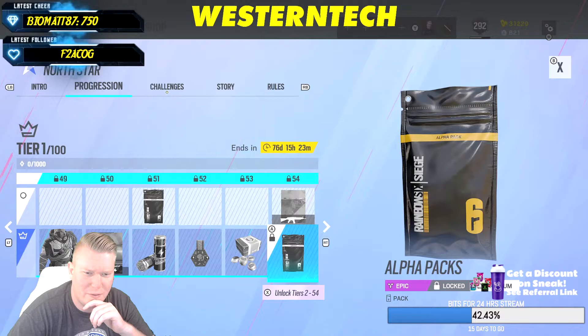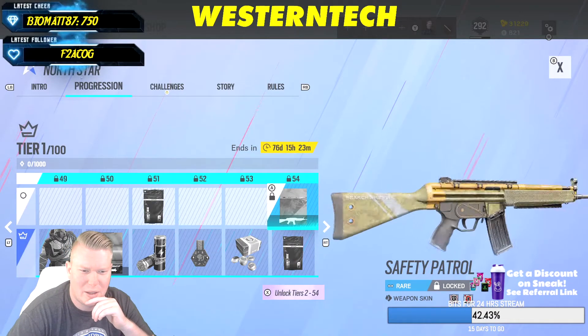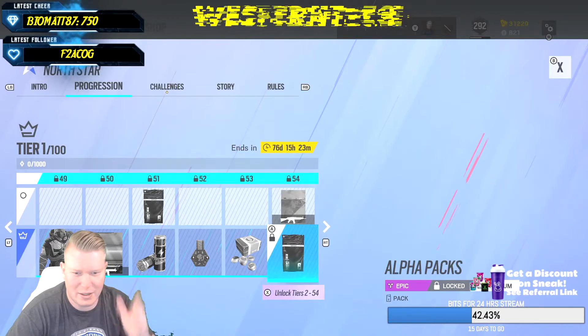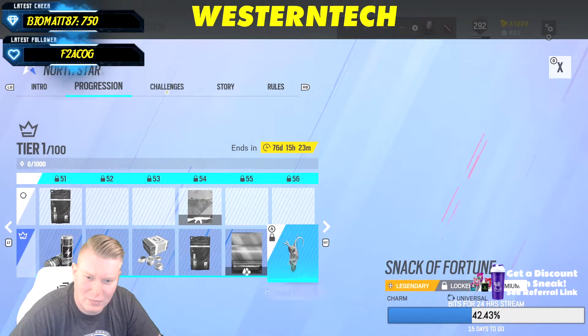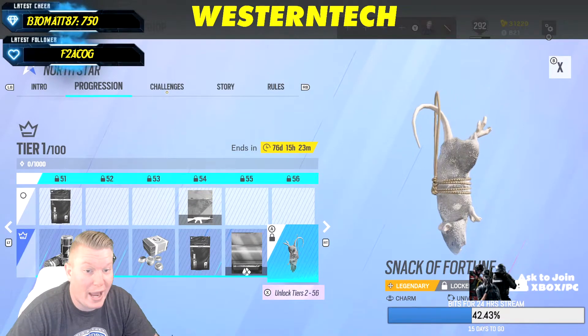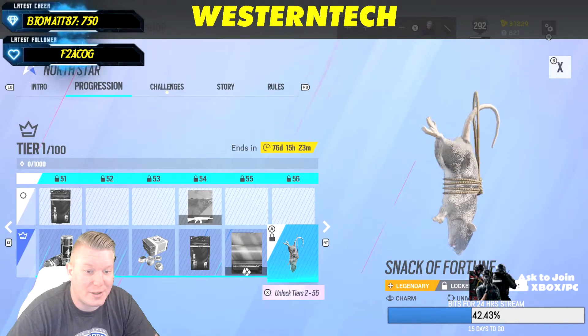Some R6 credits, Safety Patrol — not very impressive. Why are the guns like halfway off the screen? They didn't focus on the spacing. And there's a rat charm — just a whole rat as a charm — and that's somehow a legendary.